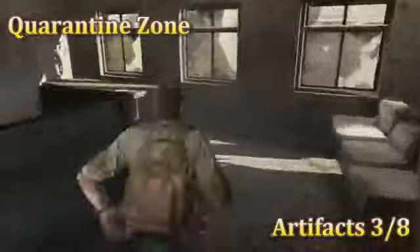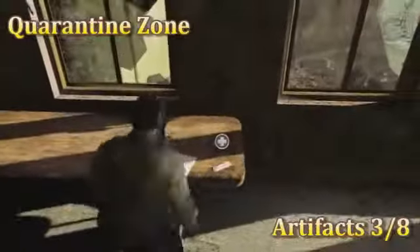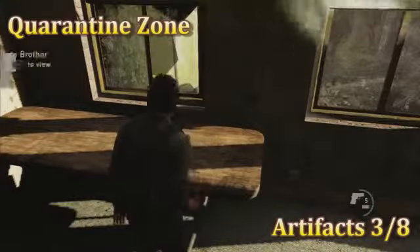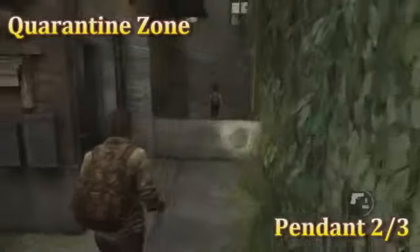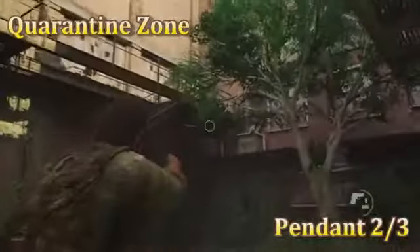The next one is after you kill the first three infected that you find. When you're coming up out of the area, before you go down out into the fresh air, when you take a left you're gonna see it on the table, as you can see right there.